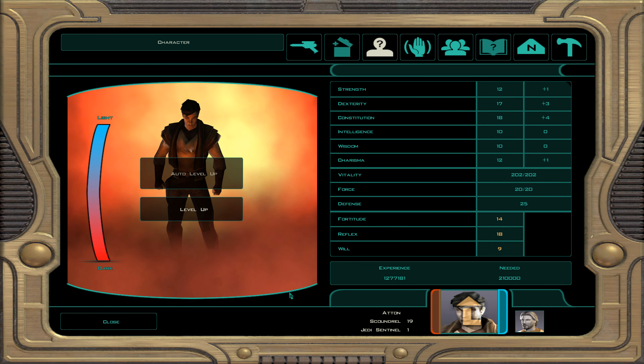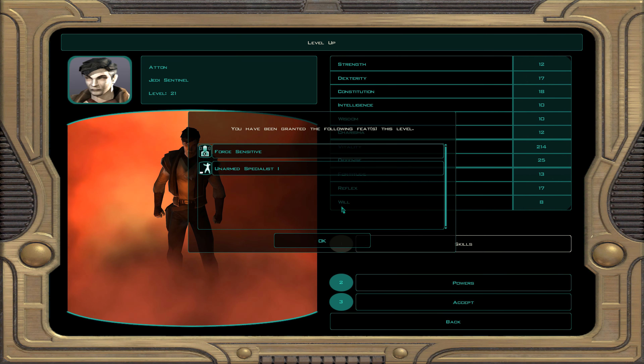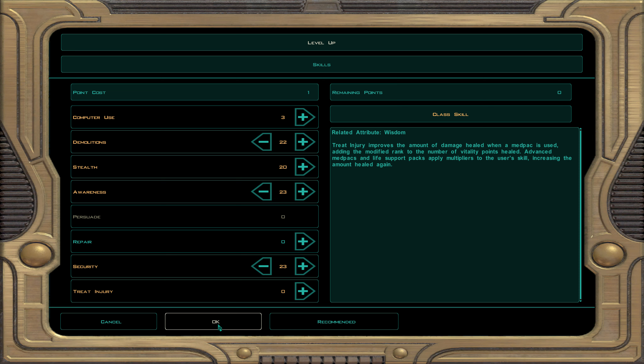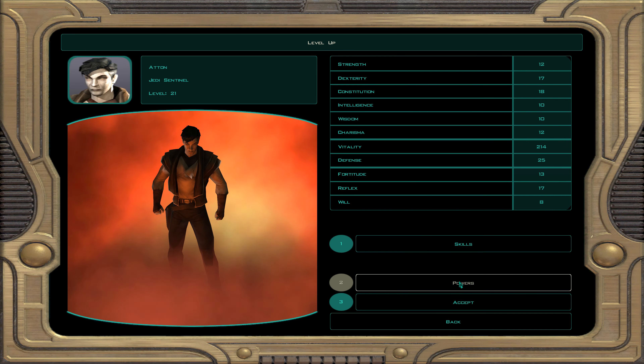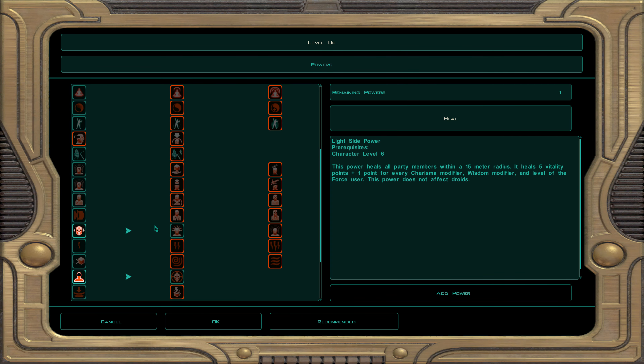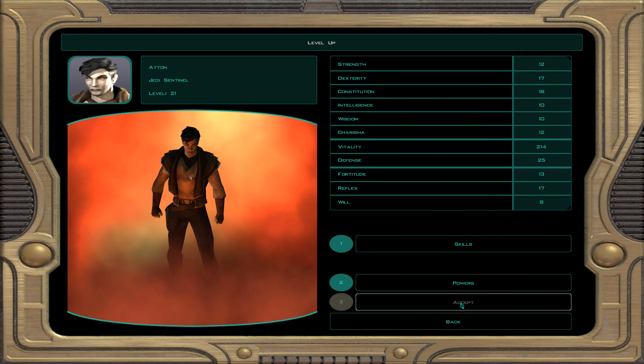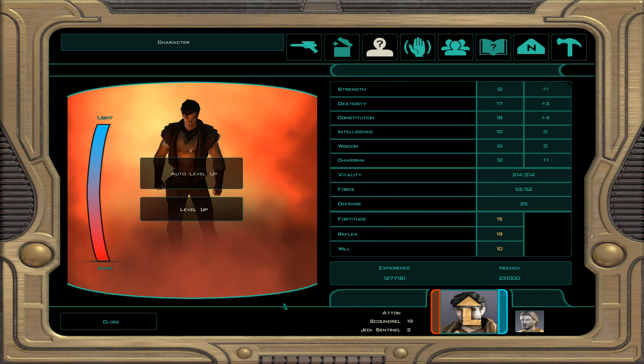At character level 21, dark Jedi sentinel 2, we get 40 extra force points. For powers we take horror — an AOE fear, much more powerful than single fear. It locks enemies in place unless they pass a will save or are immune to it.